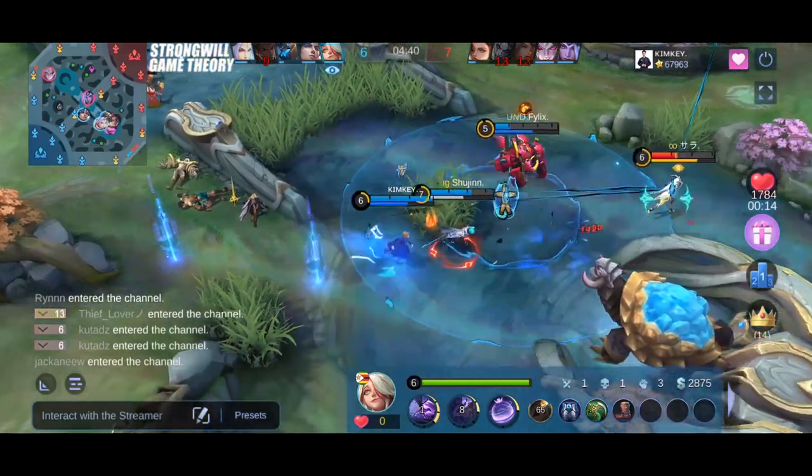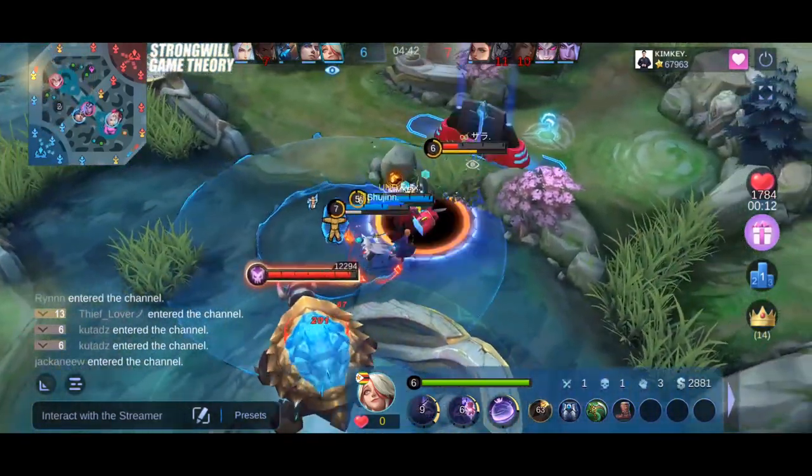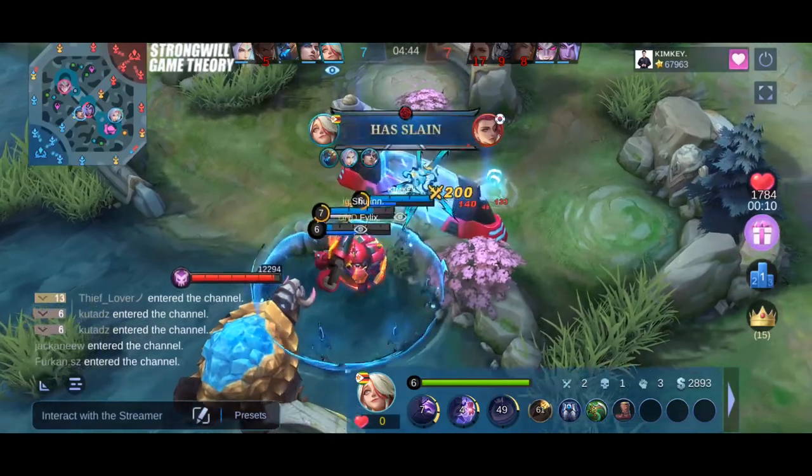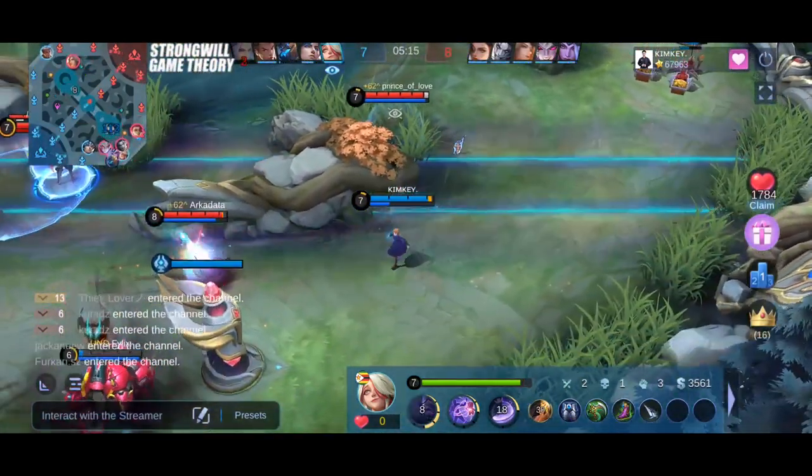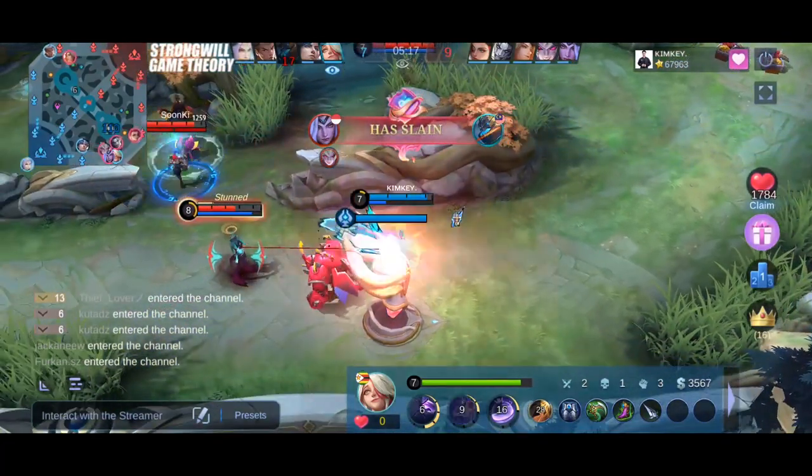Attack speed and flat pan are just inputs. With attack speed input, your hero will be faster but deals lower damage per hit. With flat pan input, your hero will have higher damage per hit but slower attack speed. The question is, how do we know which is better?